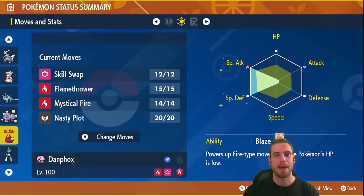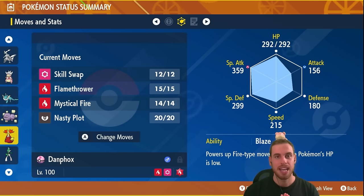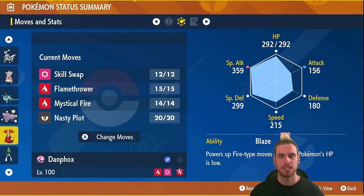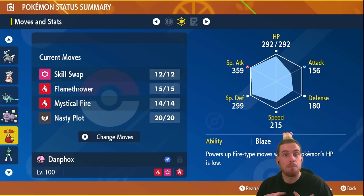Here is Link's Delphox build: Terra Fire, of course. It has max special attack EVs, max special defense EVs, and the final four in HP. It has a modest nature to further increase its special attack while lowering its attack — after all, it is a special attacking build. It has the ability Blaze.